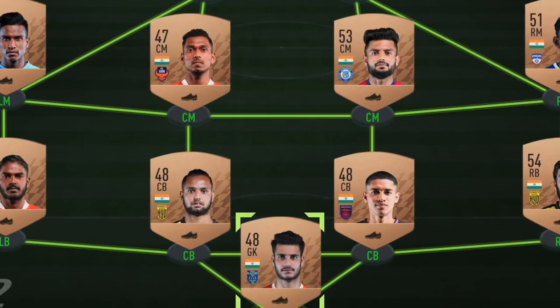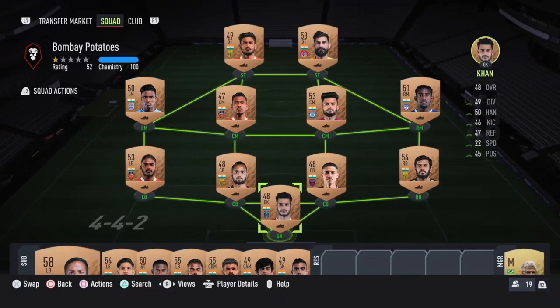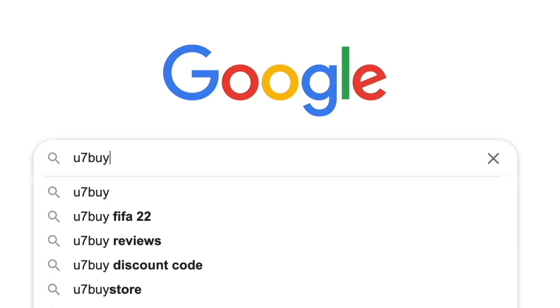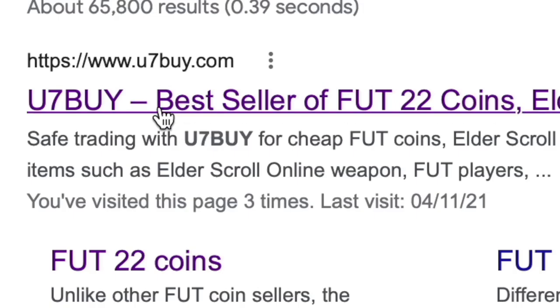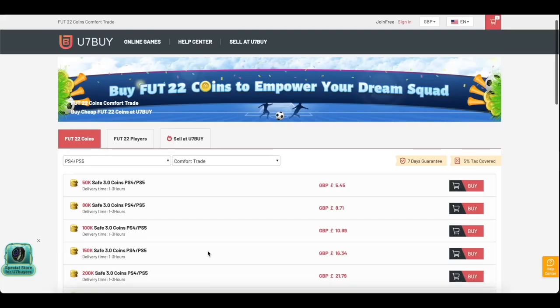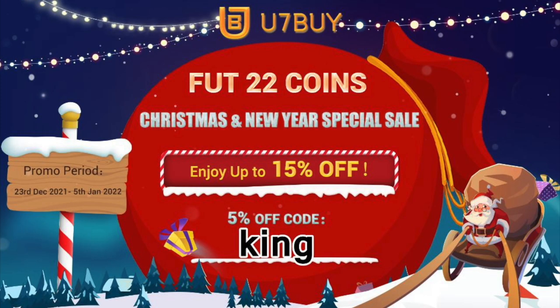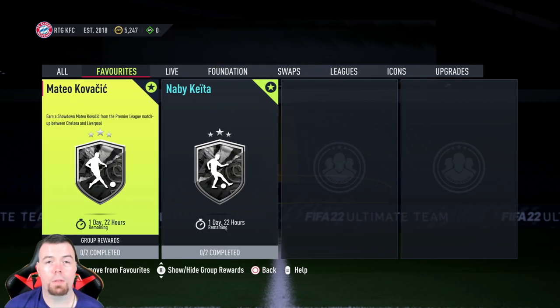Are you bored of having this team? Why don't you turn it into a beast team by hitting U7Buy in the description below? Get yourself some cheap, reliable FIFA coins and don't forget to use the code 'king' to get yourself that five percent off. Let's get into the video!